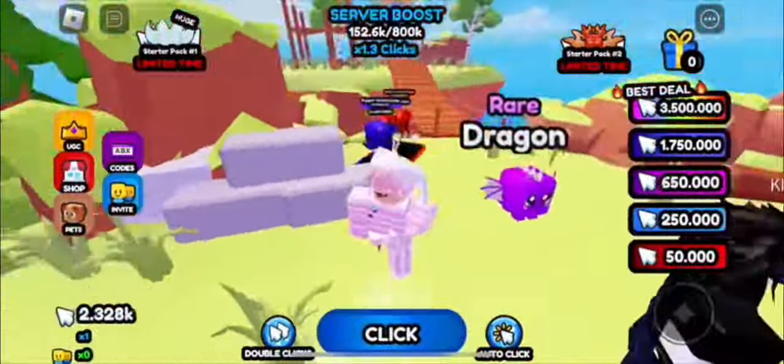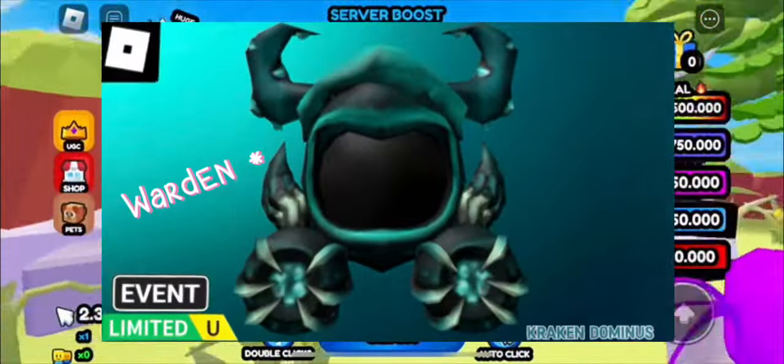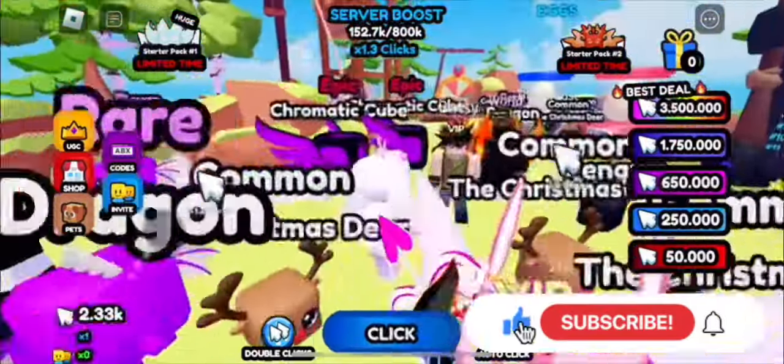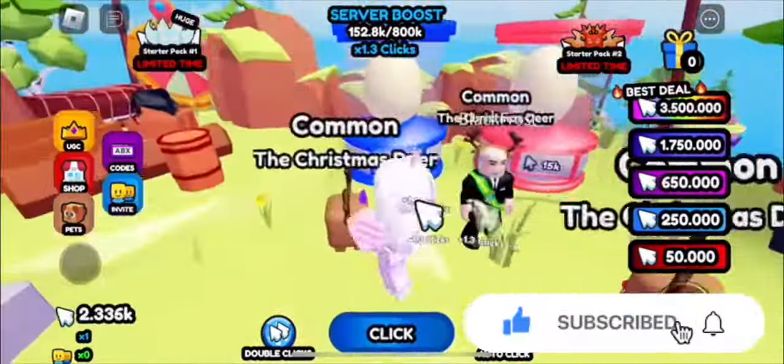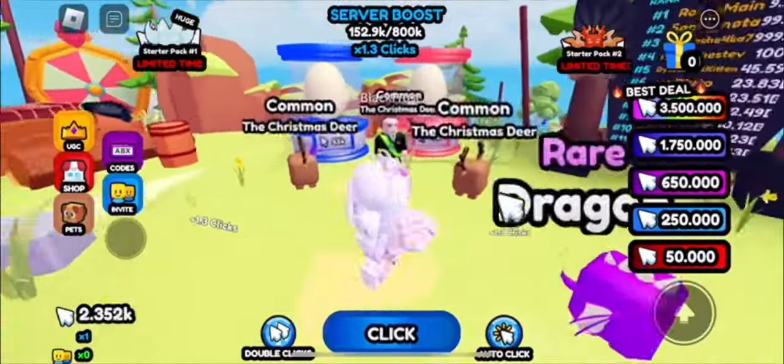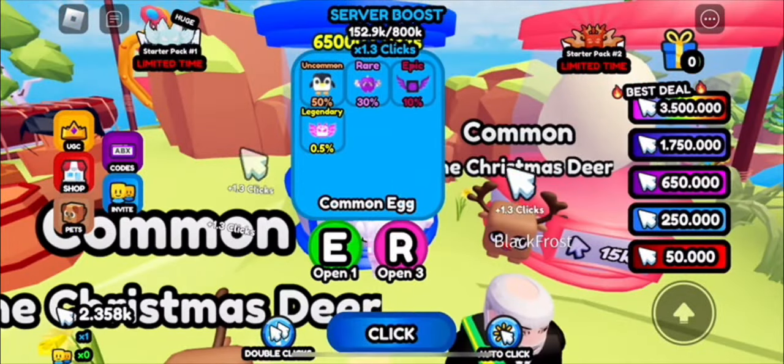Hey everyone, welcome back to the channel. This video is about how to get the free Kraken Dominus in the Click for Free UGC event. It has been probably about a month since I made a video on this game, and since there's literally no other item — you might want a free Dominus after getting the Domino Crown literally like a day ago.